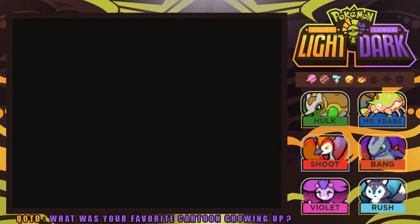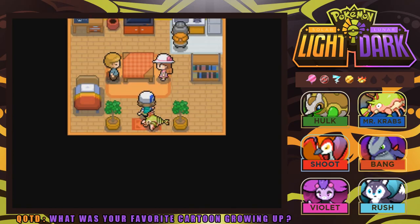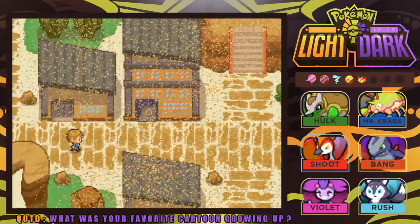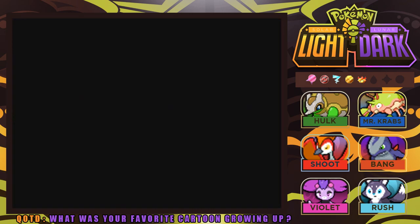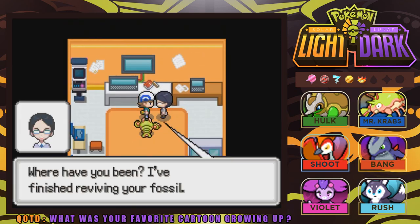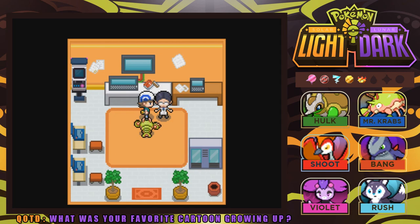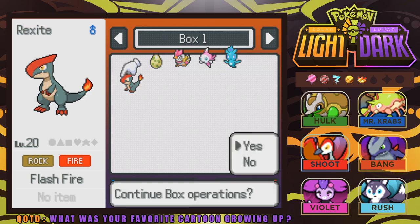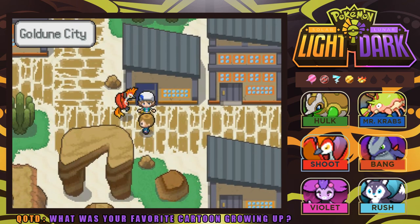Next up, we're back in Goldoon City to make our way to the Fossil Guy — we totally forgot to come back here and pick up our fossil. There are so many different places to go in this game. The Fossil Guy says he finished reviving our fossil — it was Wrexite, like he thought. We obtained Wrexite, a Rock Fire type. We already have both of those on our team, but that is a pretty cool Pokemon. Thank you guys for pointing that out — I would have totally forgot.